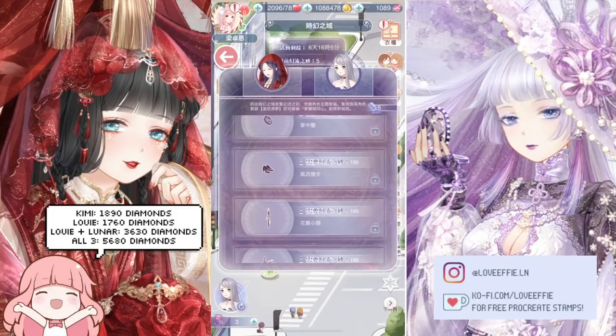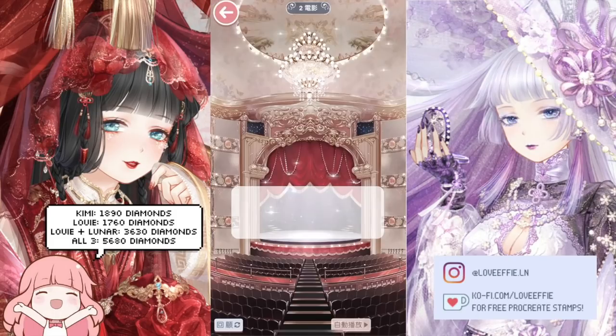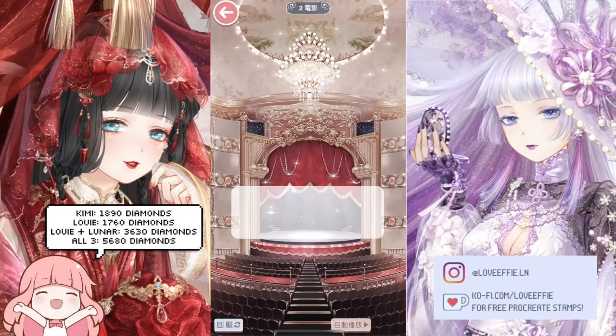You will be able to choose whether you want Kimmy only, Louis only, or Louis and Lunar together. So if you want Lunar, you have to get Louis too. It kind of makes sense since they're getting married — if you want one you get the other. It's cute, but it also sucks for people who don't want the Louis suit.